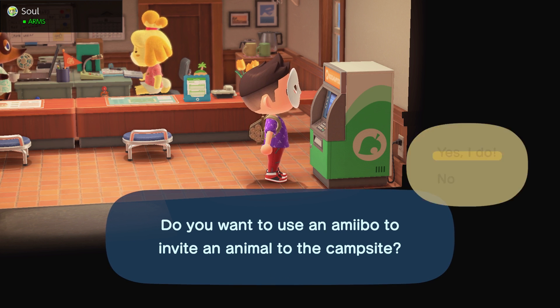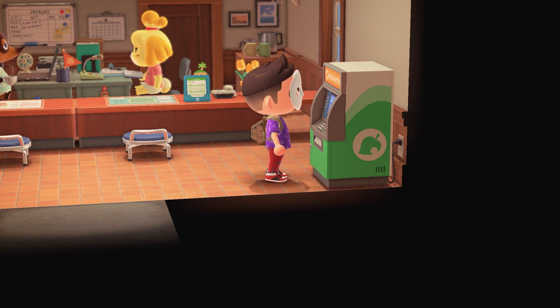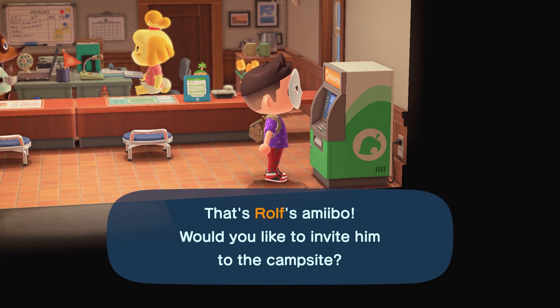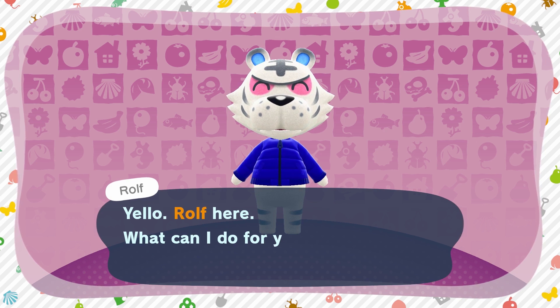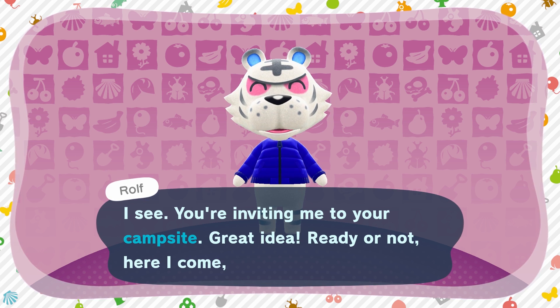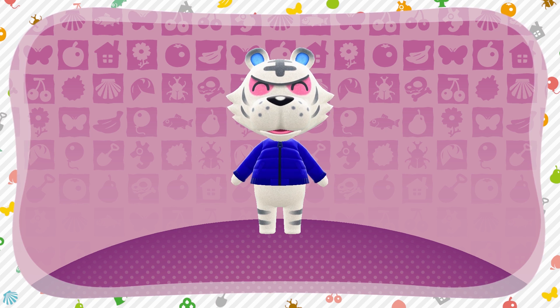Do I want to use an amiibo? Yes, I do. "Please prepare the amiibo." I have Rolf in my hand. Touch him down — there we go. That's Rolf's amiibo! Would you like to invite — heck yes! Rolf is coming to save the day. Look at him — it looks just like the card! "What can I do for you? I see, you're inviting me to your campsite. Great idea. Ready or not, here I come, Rolf." This is awesome.